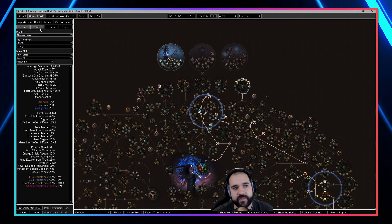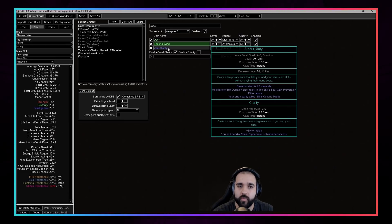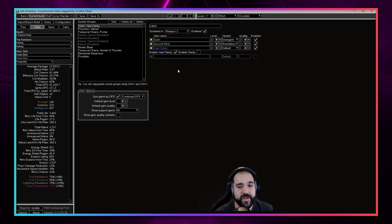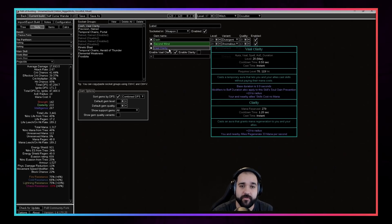Let's move on to skills. One thing to note: we are using Clarity here but not the actual skill — we only have 0 mana reserved. We're only using Vaal Clarity for the Vaal aspect. One really good thing about this build is because we have so much curse effect and we're cursing ourselves with Temporal Chains, the buffs on us expire a lot slower. Vaal Clarity normally has a base duration of about 9.9 seconds, but because things expire so slowly on you, you actually get this buff for 30-plus seconds. Same thing with your flasks — you use a flask and it just takes forever for them to drain. Very very good.